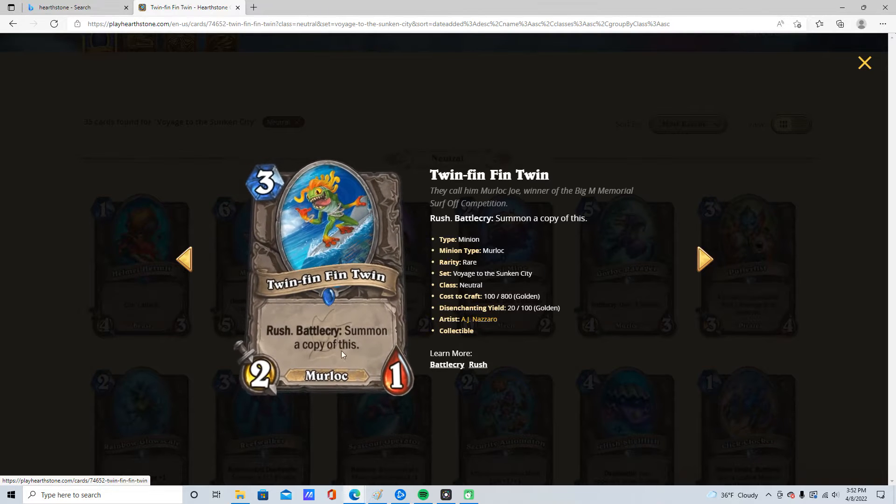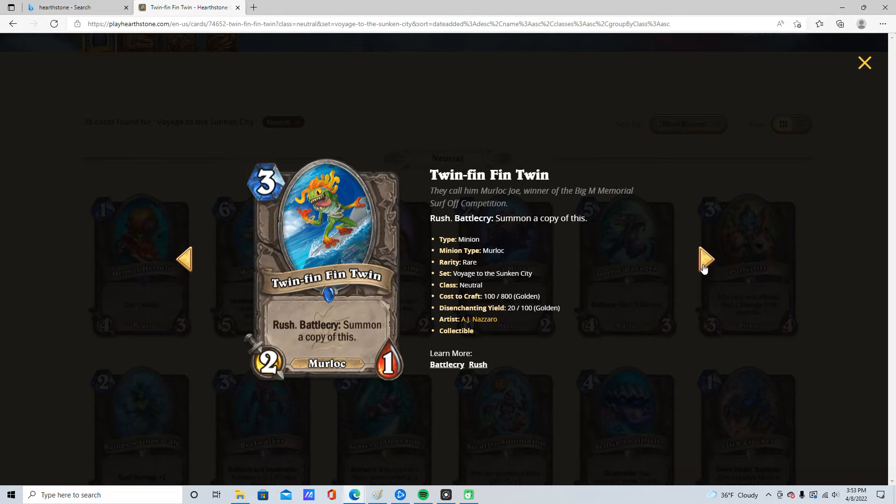3 mana, 2/1, Rush, Battlecry: summon a copy of this. It is a Murloc. This is insane in Warlock. This is going to be insane in any other Murloc deck, which there aren't a lot of. But this is run in Warlock. This is a 4 star card. Warlock will love it.